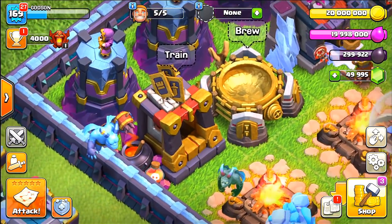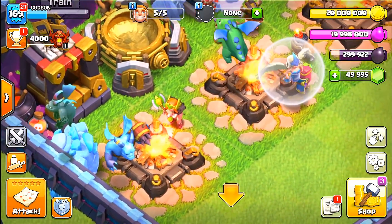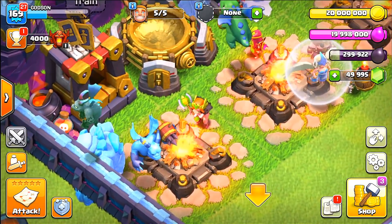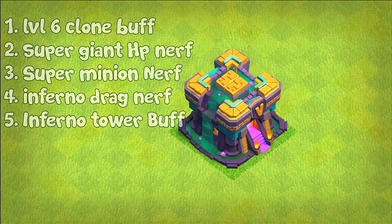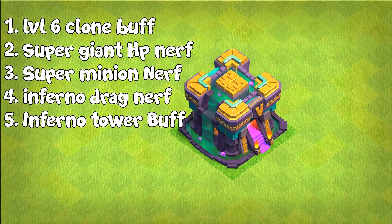The super troop upgrades are going to levels 10, 8, and 9, but the designs aren't really changing. We're also getting a level 7 clone spell and a level 8 poison spell. Balance changes include: level 6 clone spell housing space increased from 33 to 34, super giant HP reduced by 200, and super minion DPS decreased by 50 while HP is increased by 100.